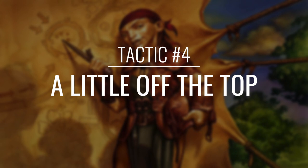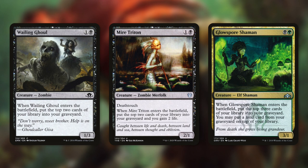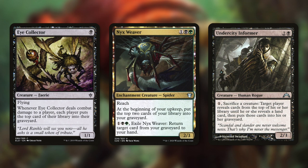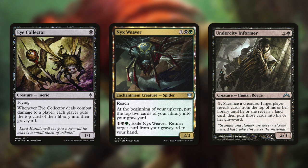We're nowhere near done with milling, so let's move on to tactic number 4: A Little Off the Top. First up there's Wailing Ghoul, which when it comes into the battlefield puts the top 2 cards of our library into our graveyard. Mire Triton does the exact same thing except we also gain 2 life. And then Glowspore Shaman mills us for 3 and we can put a land card from our graveyard on top of our library. Next up there's Gorging Vulture, which mills us for 4 and we gain 1 life for each creature card put into our graveyard this way. And when Reveler comes into play, each player mills for 3. Some great repeatable mill effects come from Eye Collector, Nyx Weaver, and Undercity Informer. Eye Collector has flying and when it deals combat damage to a player, each player mills 1. Nyx Weaver has at the beginning of your upkeep put the top 2 cards of your library into your graveyard, and we can pay 1 black green and exile it to return a target card from our graveyard to our hand. And finally Undercity Informer lets us pay 1 and sacrifice a creature so target player reveals cards from the top of their library until they reveal a land card, then puts those cards into their graveyard — a great sacrifice outlet that allows us to mill ourselves for a ton.